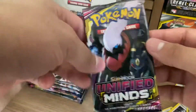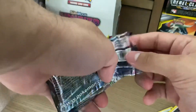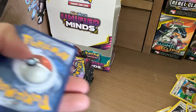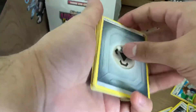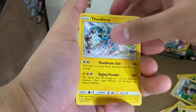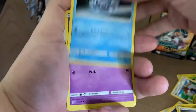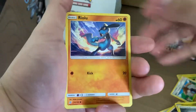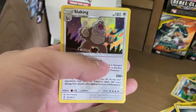This is getting a little scary — we haven't pulled anything big yet. Hopefully we've got at least one big thing in here. Steel Energy, Recycle Energy, Thunderous, Dragonair, Jupiter, Cryogonal, Marony, Formantis, Ryulu, Reverse Holo Meditite, and a Holo Slaking.